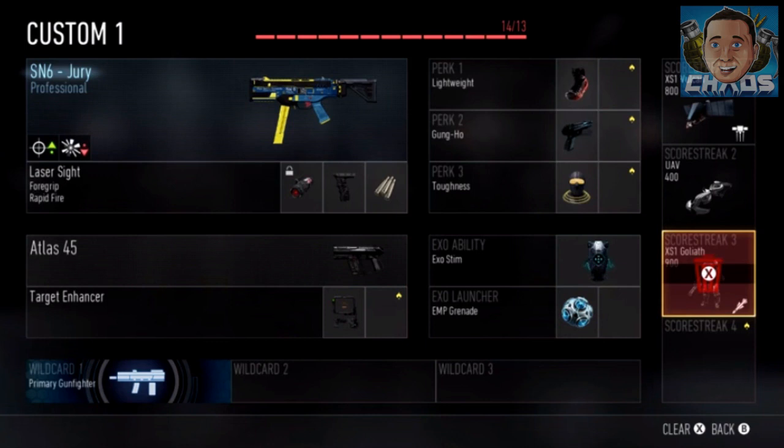There you go guys, let me know what you think about the supply drops and all the variants and all the information we're getting — it's pretty exciting. I can't wait to see some of these special guns that nobody's seen yet. I'll bet they've got some really cool ones we're going to be able to get our hands on. I will see you guys later, and I hope this clears up everything about the variant weapons and their attachments.